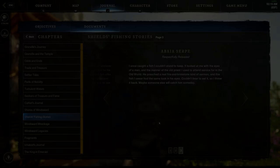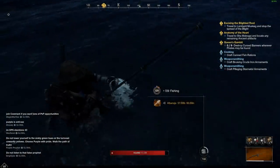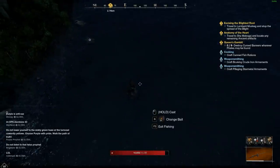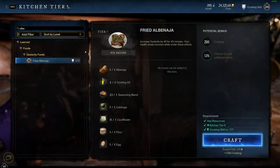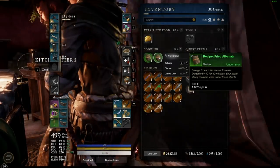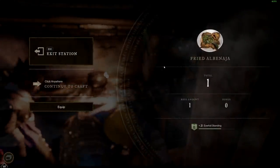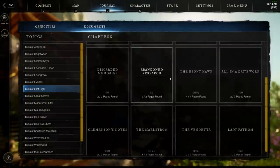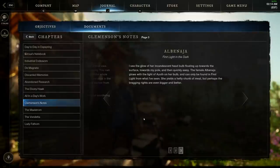Next up, we have the Albinaja, which can be found in First Light. First Light doesn't have any secret or rare hotspots — just broad ones, so that's your best bet. We use this one to create the plus 40 DEX food, Fried Albinaja. The recipe can be found in provision crates in 56 plus areas. The developer codename is Anglerfish — the kind with the lure that dangles in front with a luminescent glow, which is how it hunts its prey.